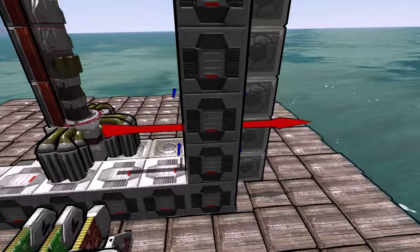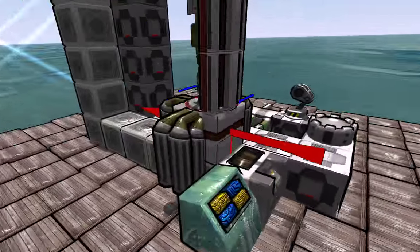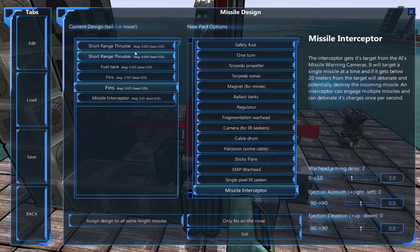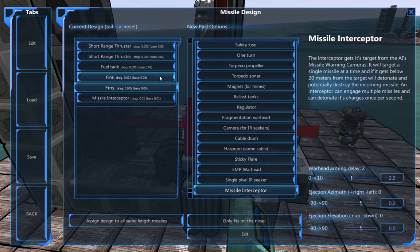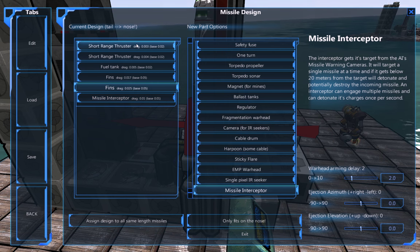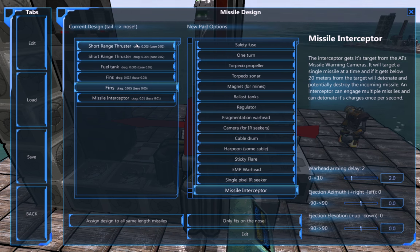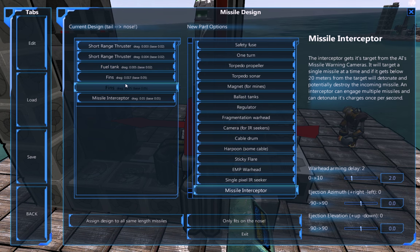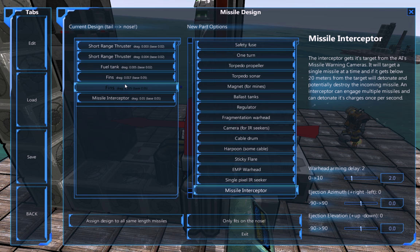Now you're going to set up the whole missile. Here's how I set mine up: two short range thrusters, fuel tank, two fins, and the missile interceptor — most important part. Short range, two of the short range thrusters just to make it quick. Fuel tank, since it's not going to go that far. And two fins so it can turn even better.